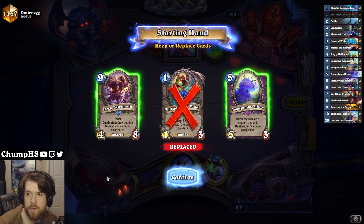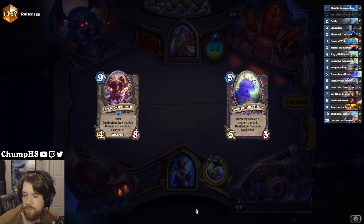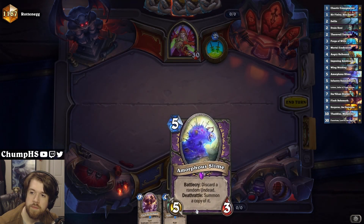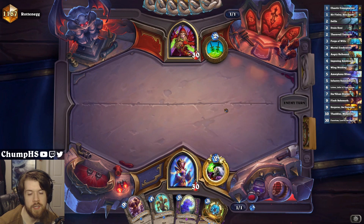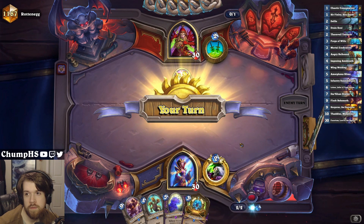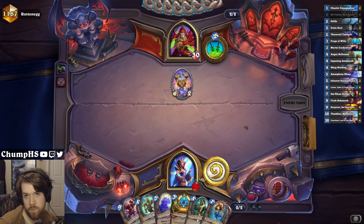We are up against Rogue. Maybe I just want to hard mulligan for board clears. Maybe Slime is just not even that good in this matchup. It feels really bad to mulligan Amorphous Slime with this deck. Forge of Wills into Hellhound into Slime is a hell of a curve. It is Mech Rogue. I can play an Anubisath instead of a Hellhound, but I think there's a good chance the Hellhound will be better.